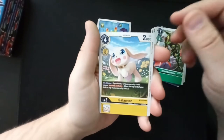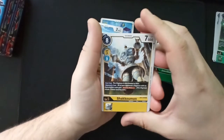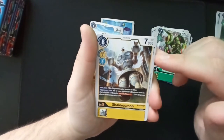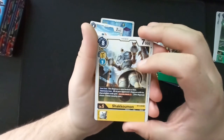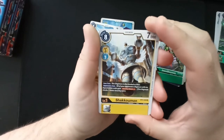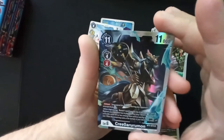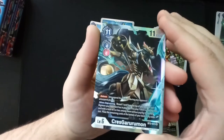We got Salamon. Oh, I see something — Shakomon! The DNA digivolutions — I love them so much. Even though when I first saw them I was bummed, looking at them now I kind of like them. They are strange. And then there is a super rare — we got a super rare: Craniamon! Hello beautiful, hey good-looking.